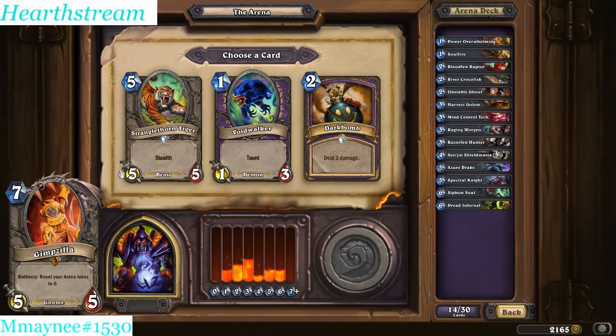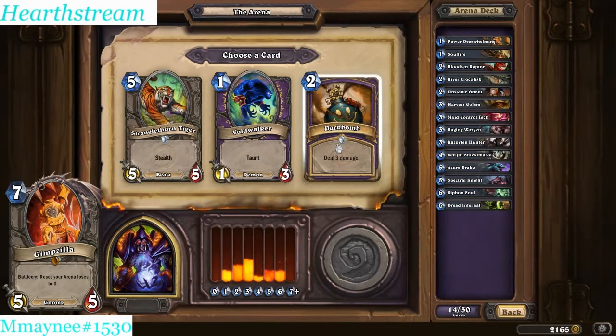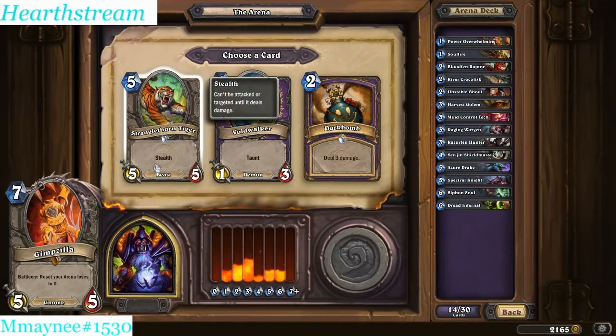Dark Bomb - that's cool. I would take Dark Bomb over Voidwalker, but I don't see myself taking Dark Bomb over a 5-5 Stealth Tiger. That's just Blizzard's fault - I would be taking these GVG cards, but you've got to take the Power card. Although Dark Bomb is strong, 2 mana is a lot of your turn. You can't do 2 mana, 3 damage, and play a powerful enough drop. So I think the power play would be the Tiger.